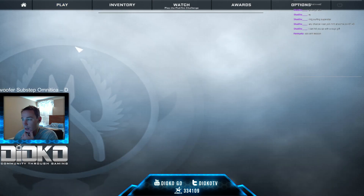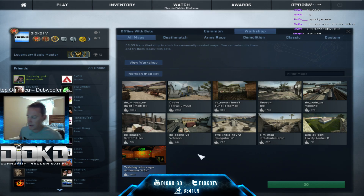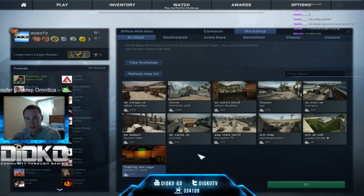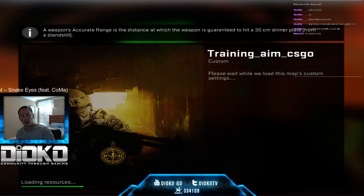I'm going to show you what I use to practice aim. There's a map called training_aim_csgo. This map is huge in that you can practice several different things: you can practice reflex, crosshair placement on certain quadrants of your screen, spray control, and from all those aspects you can practice the distance at which you do that.